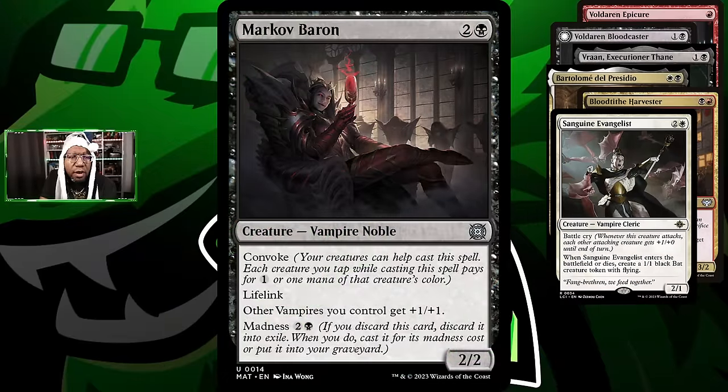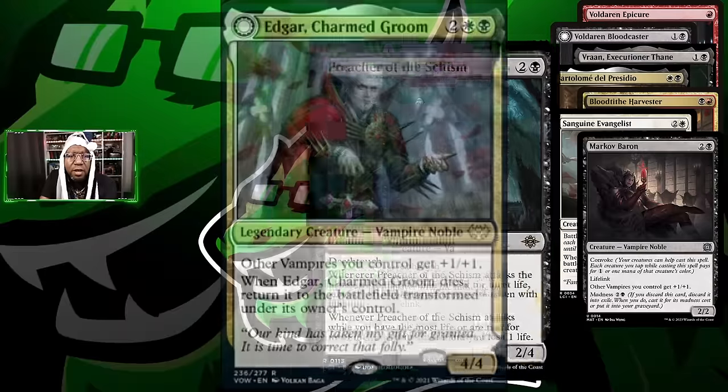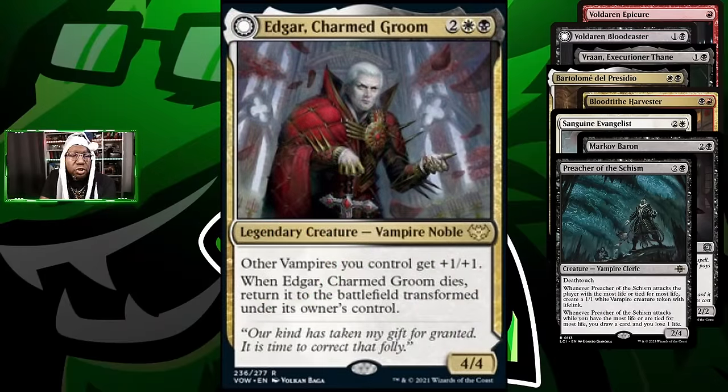Picking back up on this list — we're playing Markov Baron because it should be easy to play with the madness costs using blood tokens as discard outlets. We're also playing Preacher of the Schism, which is starting to show up in a few lists because of deathtouch plus nice upside. We're running a copy of Edgar Charmed Groom to pump our team, and if a board sweeper happens, maybe we get to make some extra vampires.